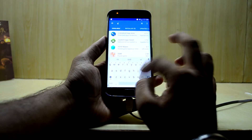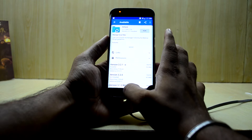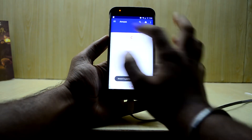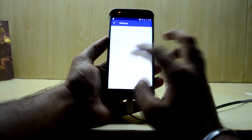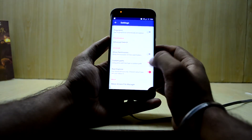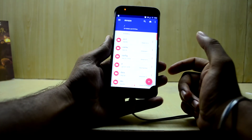Now go into FDroid, search for AMaze, and install that application. After installing, open AMaze, go to Settings, then Advanced, and enable all three options there.